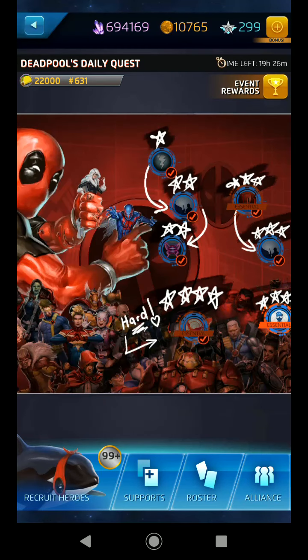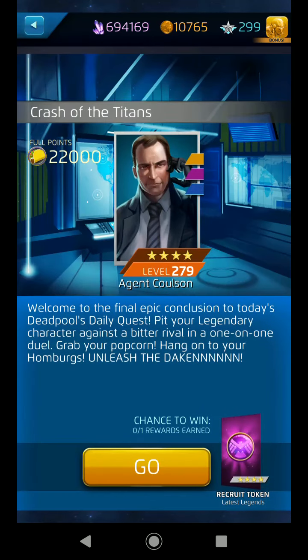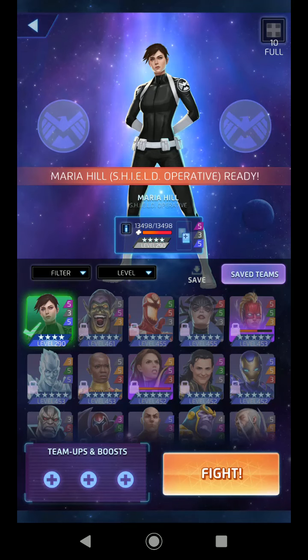The Deadpool Daily is here today. We're going to go against Agent Coulson. Who are we using? Got to use Maria Hill. Shield Operative versus Shield Operative. Got it.